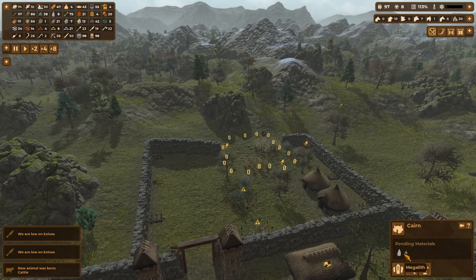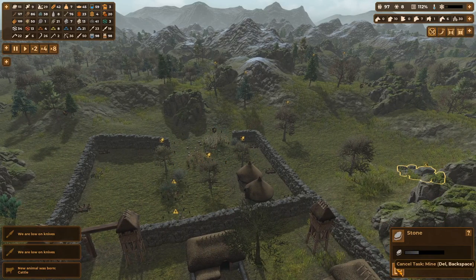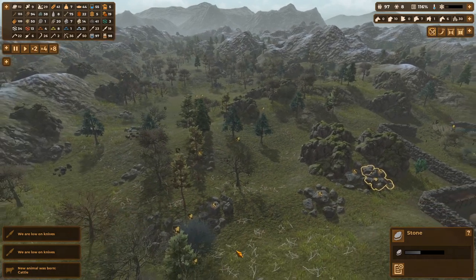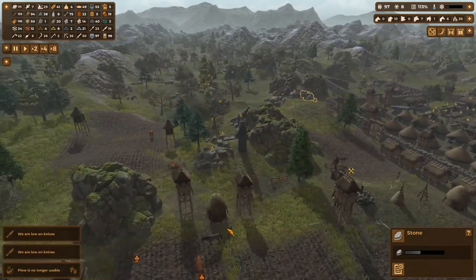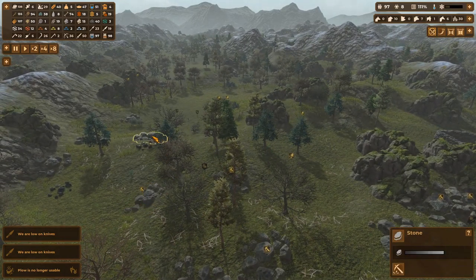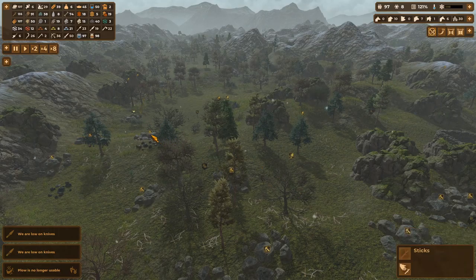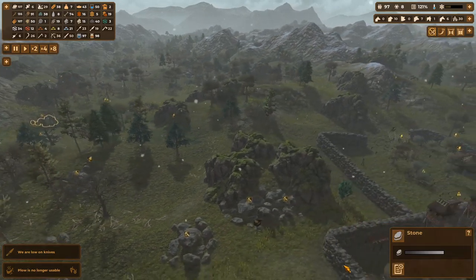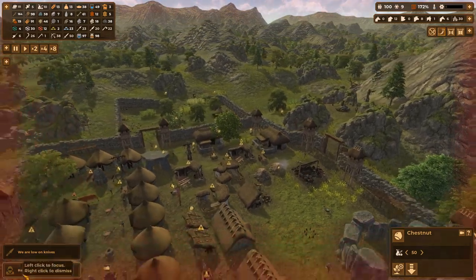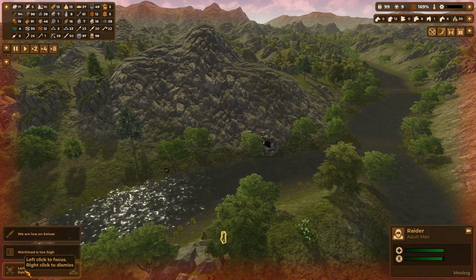We are on the last milestone — nothing can stop us! We are waiting on our four megaliths for our cairn, upgrading these buildings. We're mining out these stone outcrops for more stone to build those houses, and we need to put down another five in order to achieve our target of 150 settlers.